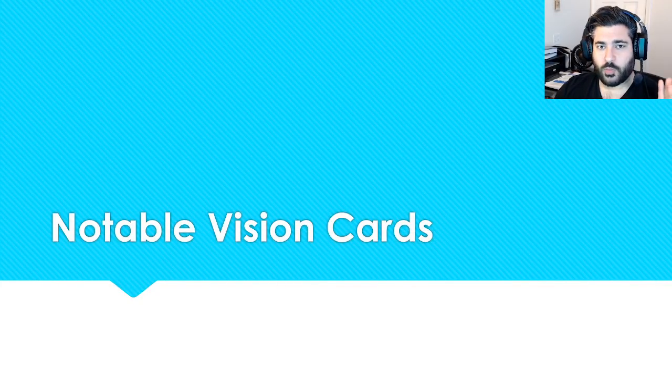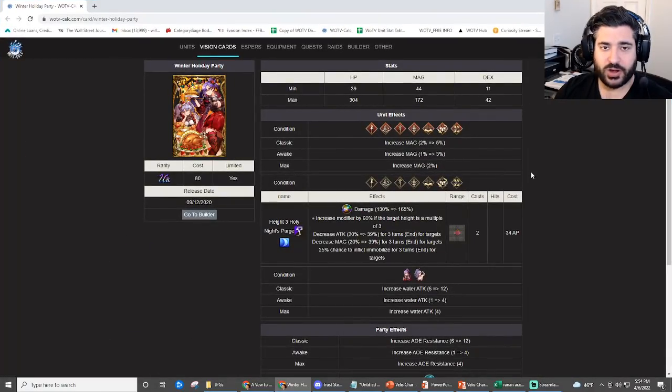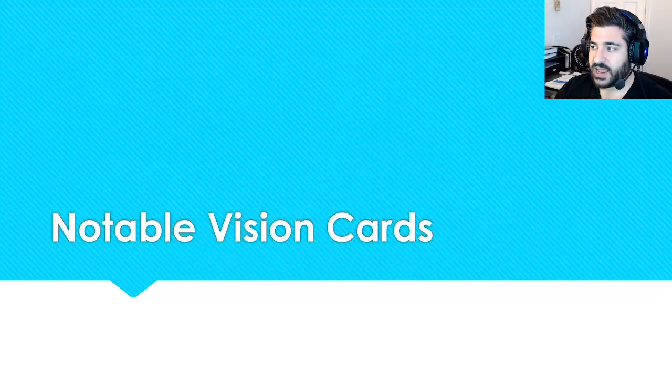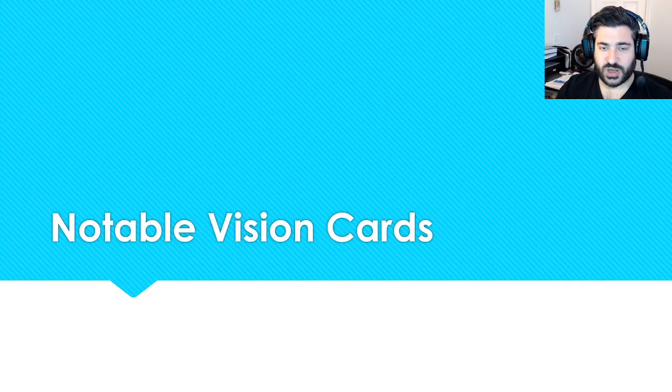For water-oriented vision cards if you're putting him in a water comp, Holiday Party is a great card — it gives AOE resistance for the entire party regardless of elements, which is absolutely fantastic, while giving water friends a 35 dexterity buff. He also has access to the Holy Night Purge ability because he has the Arithmetician job. A Vow to Meet Again is another good one. Overall there's flexibility in vision cards but it's not as cookie-cutter as for most other units.